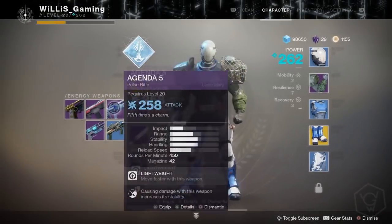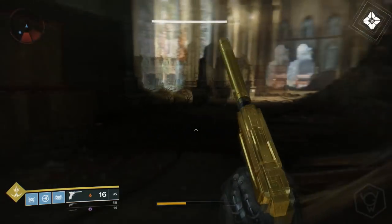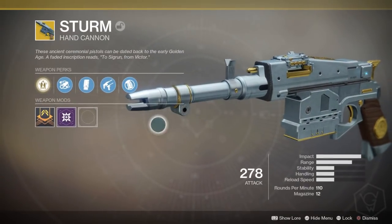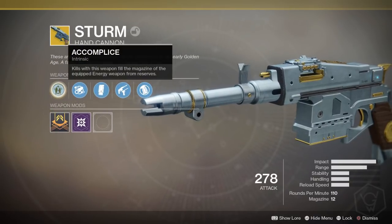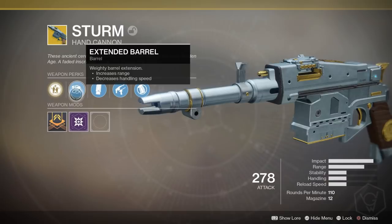Let me show you the perks on the Sturm. I got it at 278 power — I'd recommend doing this quest when you're at the highest light possible, like 260+, not at 240 like I did. The exotic perk is called Accomplice: kills with this weapon fill the magazine of equipped energy weapons. This works with any energy weapon, so kills with the Sturm will reload your power weapon — really awesome if you're running a linear fusion rifle or anything that reloads slowly.